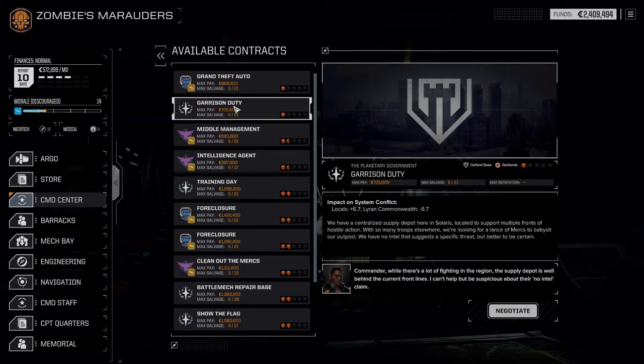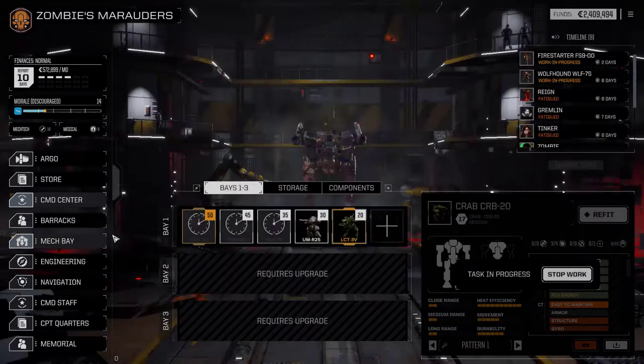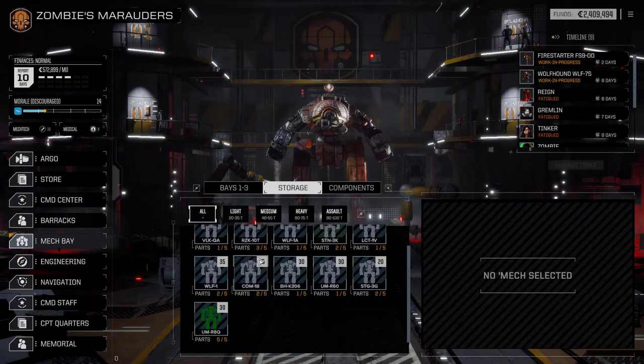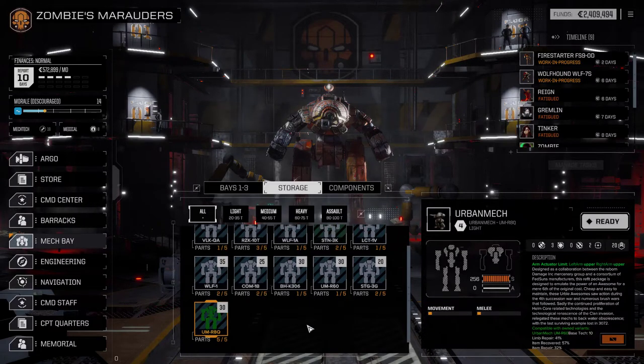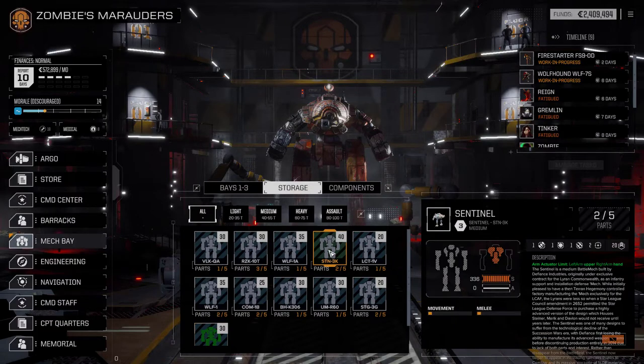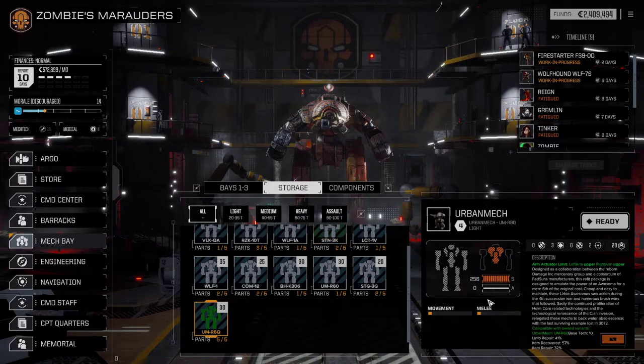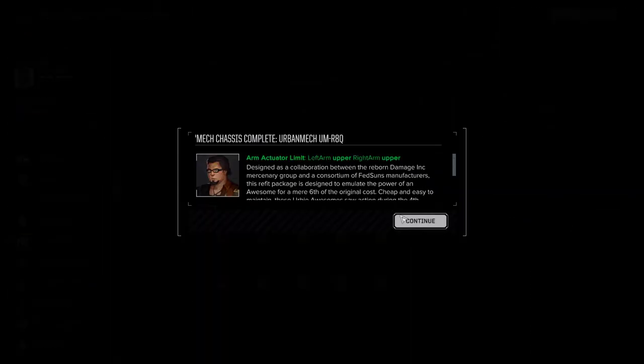I think we're going to stick with the one-skull missions for the moment, just to build up some parts and hopefully get some actual mech salvage. Let's check storage. I've completely forgot about the Urban Mech - I mean it's an Urban Mech so it's garbage. I've got a few parts here - that's a Sentinel, which is a Crab variant. That's still more armor than a stupid Locust, so let's ready up the Urban Mech.